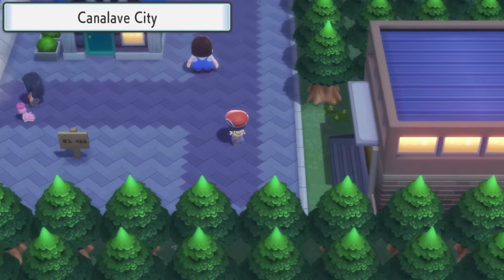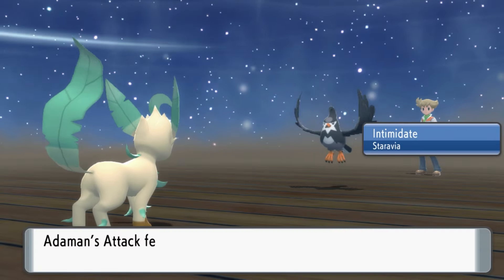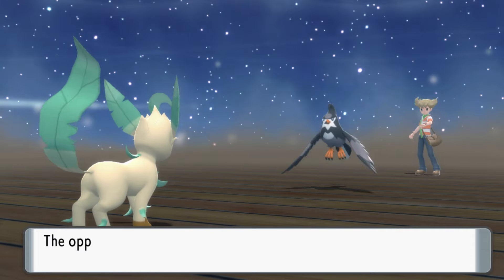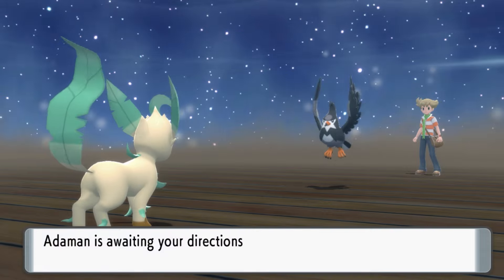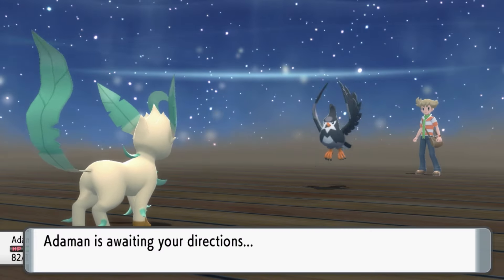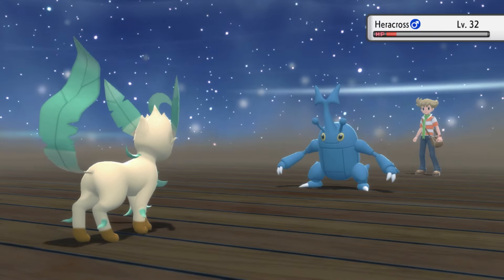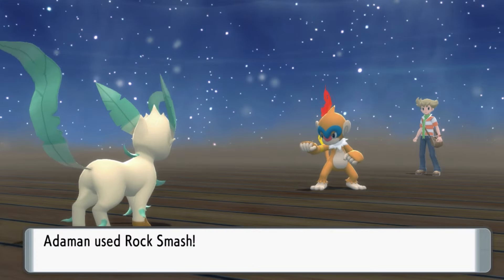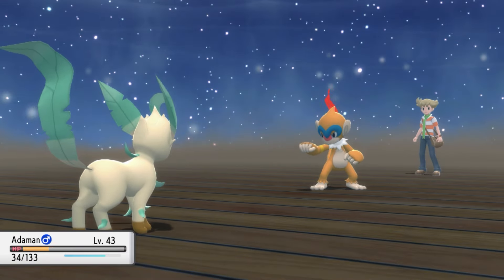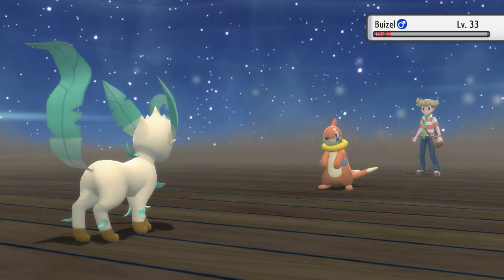Off to Candleave City, where we have another battle with Barry. Barry now leads with Staraptor, who has Intimidate, so we have to set up two Swords Dances. Staraptor set up Double Team and attacked with Endeavor, taking Adamant to under two-thirds HP. Staraptor was a one-shot with Bite. Heracross was a crit one-shot with Razor Leaf. Monferno still survived Rock Smash, and its Flame Wheel took Adamant to low yellow health — it went down the next turn. Last were Buizel and Roselia, who were both still one-shots.